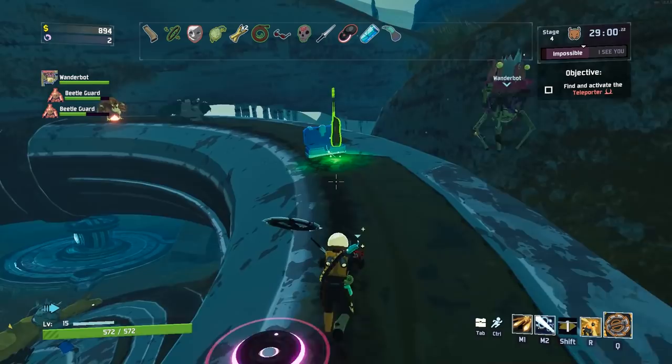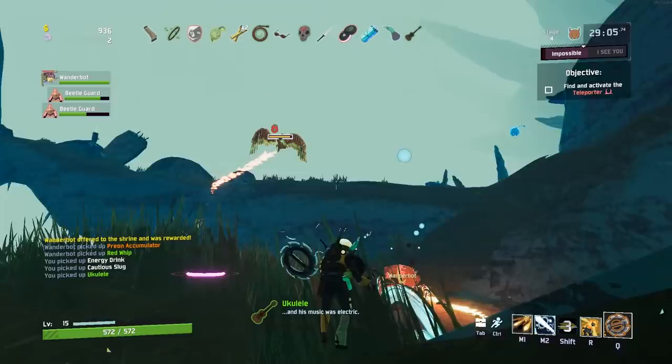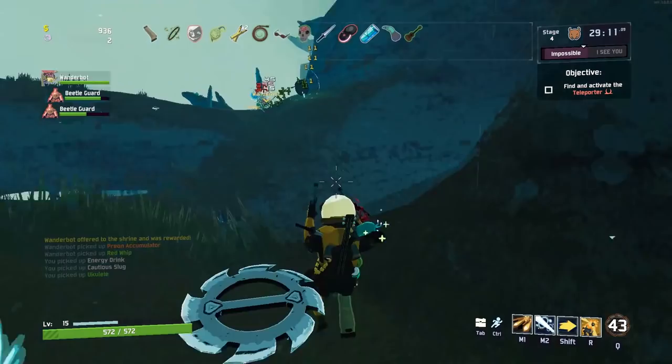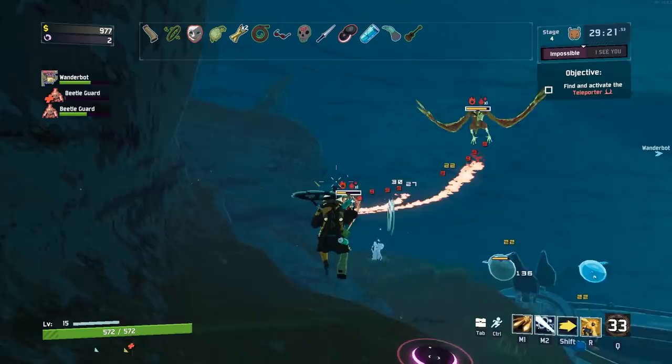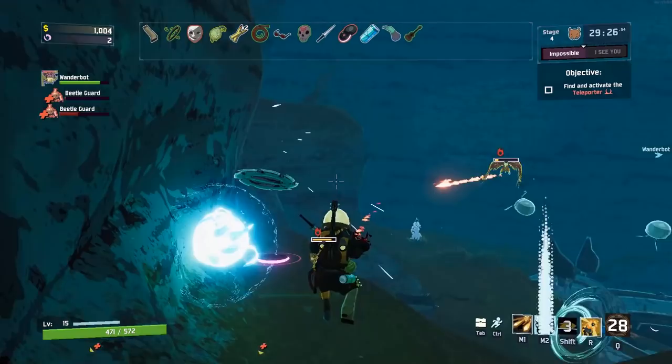Ukulele up here — that gives you an occasional chain lightning attack. When I know what half of these items do, you're toast. Right now I'm like: see health bar, shoot health bar. That's where I'm at. It works. Kind of.